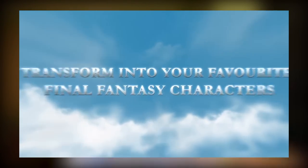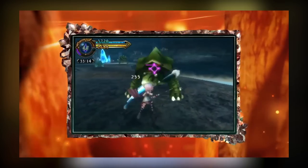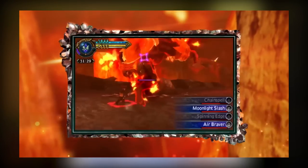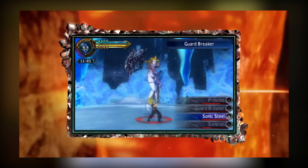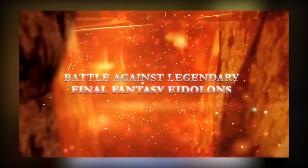They mentioned warrior, monk, white mage, black mage — it's a Final Fantasy game, of course you're gonna have those classes. The other neat thing they showed is you can turn into other Final Fantasy protagonists using the trance system. They showed the character turning into Lightning, into Squall, into Cloud — because you can't have a Final Fantasy game without Cloud, am I right? I wanna see more of what the mission system is gonna be like and what the plot is, but yeah, I'm on board — it looks neat.